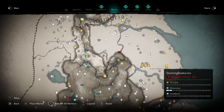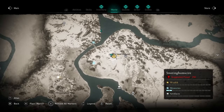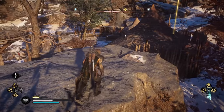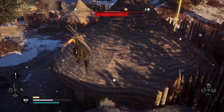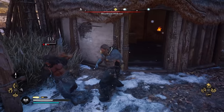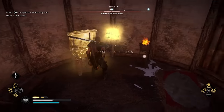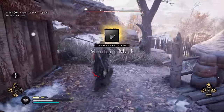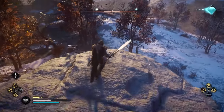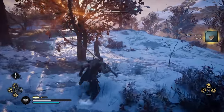Now we've got to go to Snottingham Shire — it's actually in the Sherwood Forest at the Sherwood Hideout. This one's pretty quick to get to, although the people in this area are high level. I highly recommend just running in, looting, and then running away — easy peasy lemon squeezy. There's also a ton of really evil wolves around, so be careful because they do not mess around.